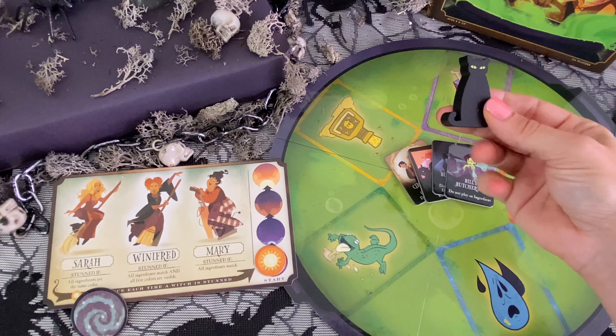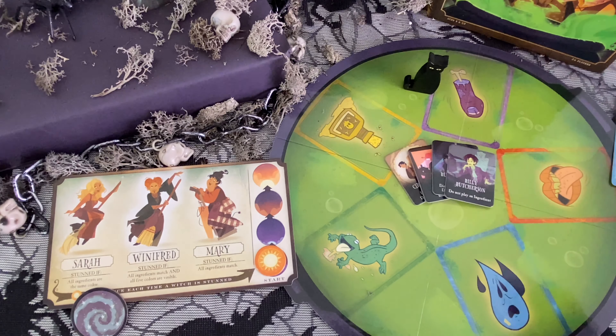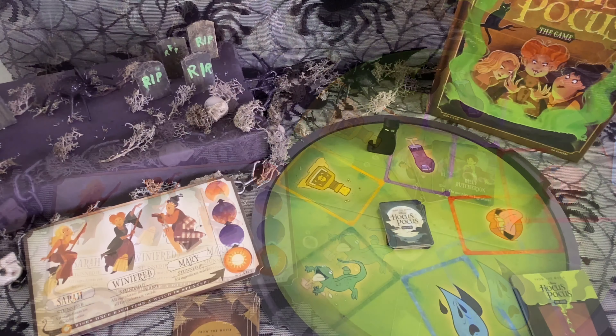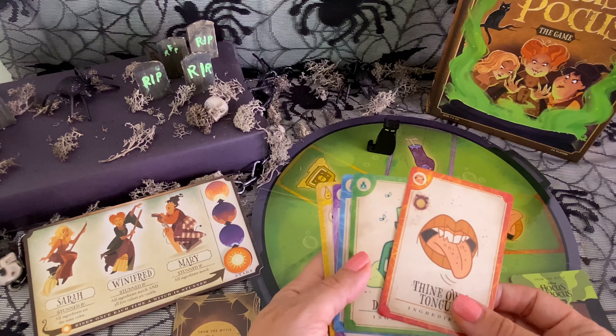We also have trick tokens — if you play one of these, you'll be casting a trick on another character. We also have Binks. Binks helps you to communicate with the other players without the witch's interference. When you play an ingredient showing Binks, you can place Binks in front of any player, including yourself. And if you have Binks in front of you, you may play with your hand of cards face up on the table in front of you. So Binks is kind of a helper in this game.